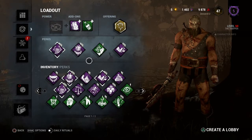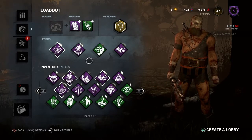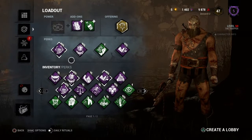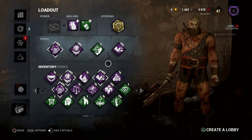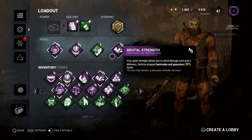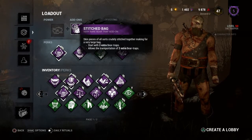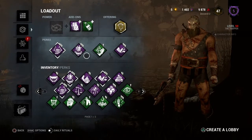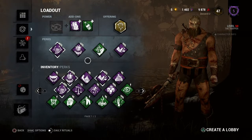What's up everyone, Denver here bringing you another Dead by Daylight video. Tonight we're going to run Trapper, but not with Unnerving Presence. I'm going to use Ruin and Barbecue and Chili like normal, but I'm going to give Whispers a try and see if it helps with tracking. We're also going to run Brutal Strength for pallets and generators, a stitch bag for extra traps, and darken them up with the tar bottle for some bonus points in hunting.